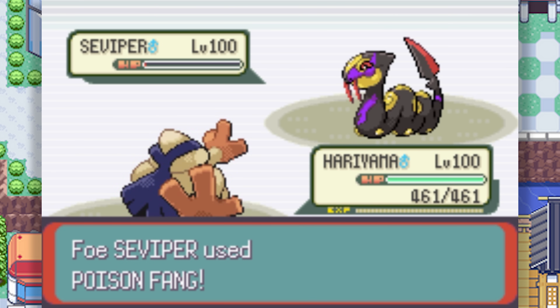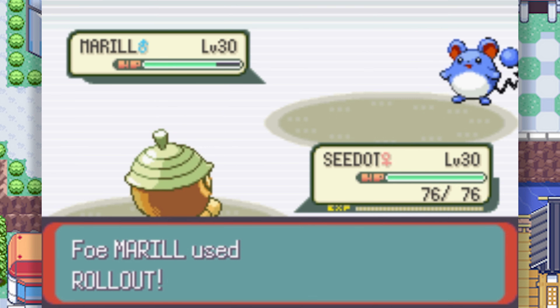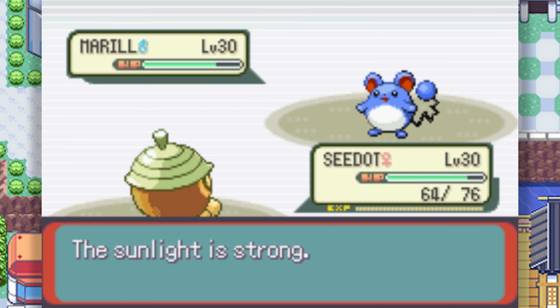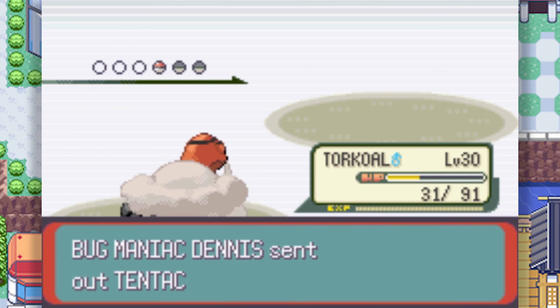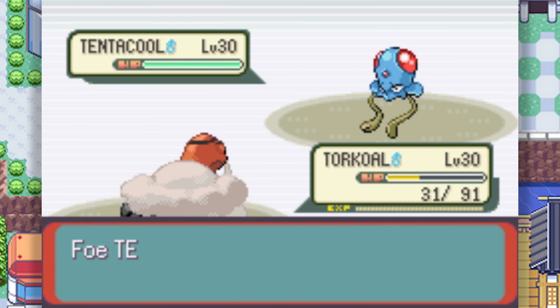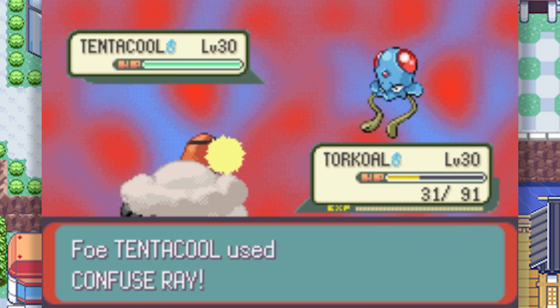While the Battle Frontier is accessible in the post-game, the Battle Tents become accessible between badges 2 and 4. Each tent is a miniature version of a Battle Frontier facility, where the player engages in three battles instead of the standard 7. The pool of Pokemon that you battle is also much smaller, only including Pokemon from the standard Hoenn Pokedex and only Pokemon of a modest power level.